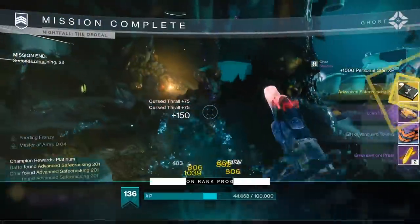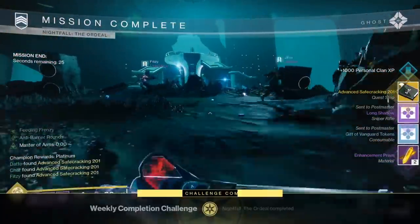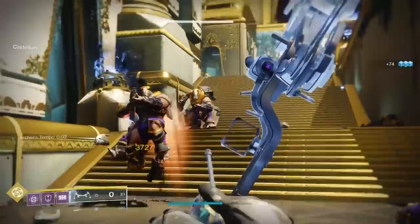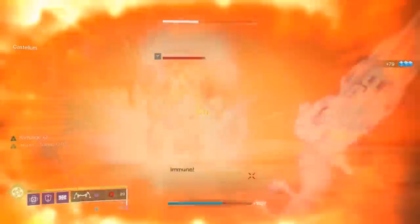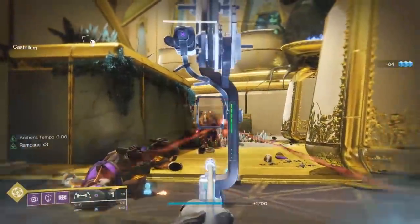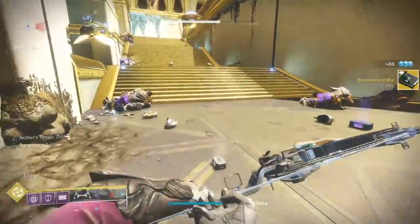After that step is done, you'll need precision bow kills on Vex or Cabal — you'll need 75 total. I do not suggest trying to kill Vex with precision bow shots, as it's annoying, so head to the Leviathan and kill all the Cabal you want. If you don't want to go to the Leviathan, there are a bunch of EDZ lost sectors that contain Cabal, there's also a good one on Nessus in the Cistern, and there's one on Mars in the Glacial Drift.